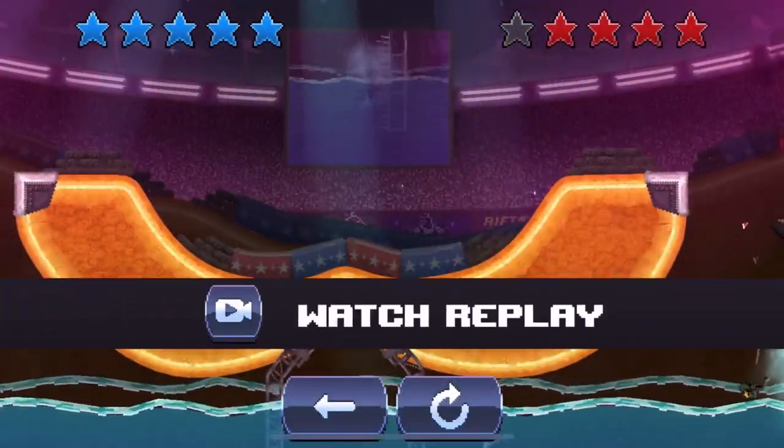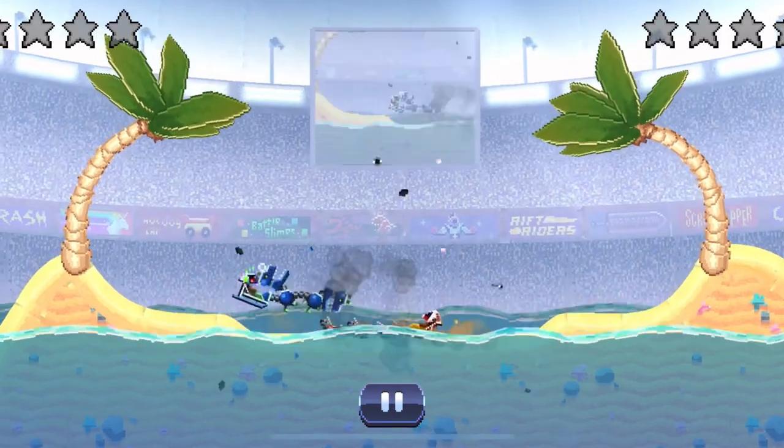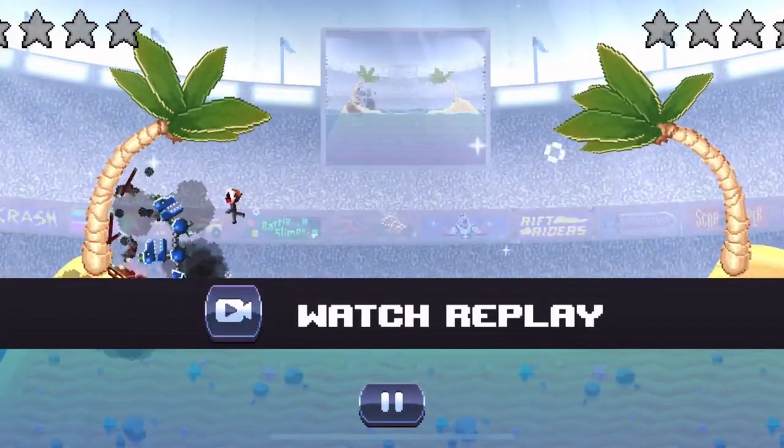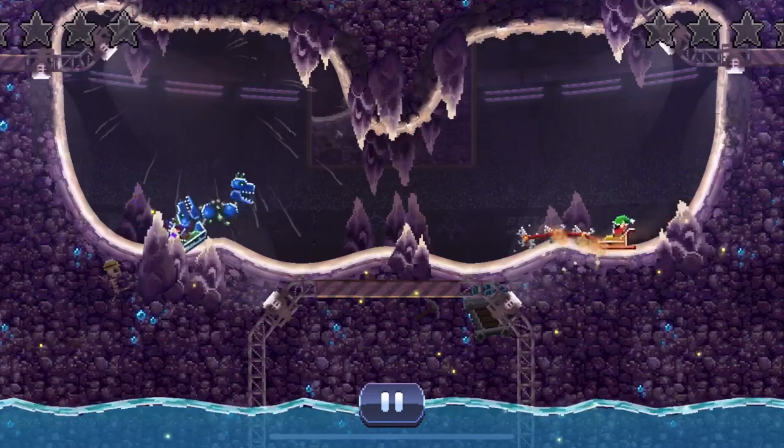That was close, but Hover Car got it. Now we have the Catter Dog Sled versus the regular Dog Sled. Catter Dog Sled is on the left, Dog Sled is on the right.